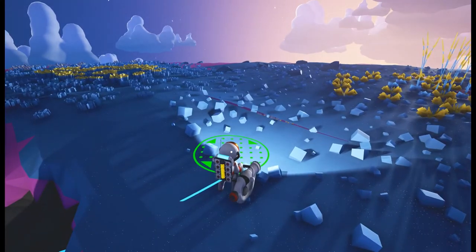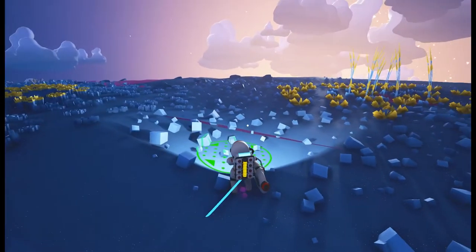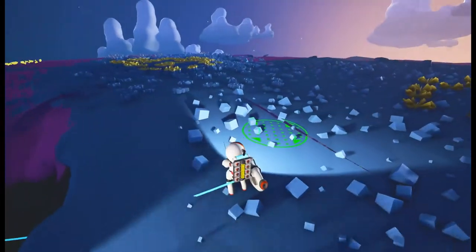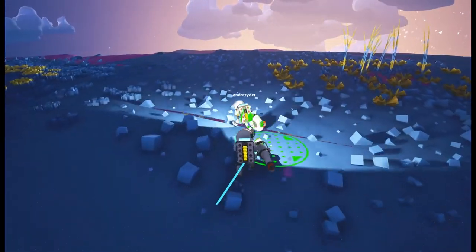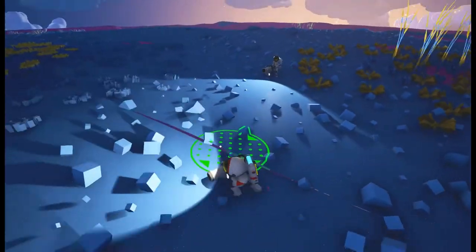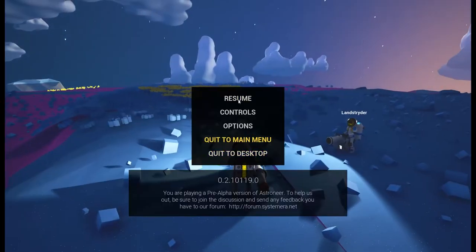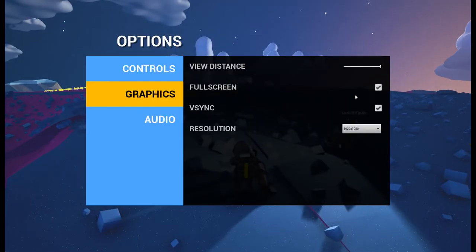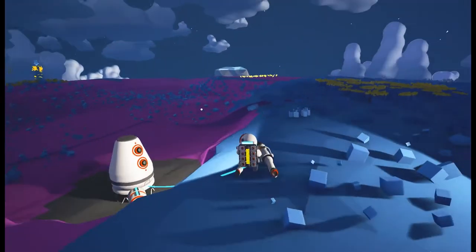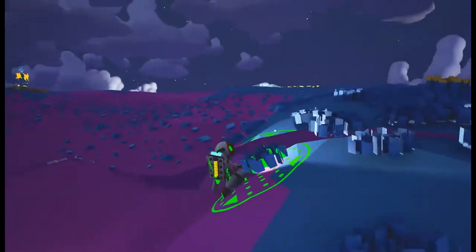I've spotted a rip in the world here — these two faces don't join up very well and I can see underneath the world. Turn your graphics up. Looks like I might have to. Let's see what my graphics are at. No, I'm at full — everything that can be turned up is turned up. Which is horrendous, I just have to see it. You are going to have to see it because there's another one right here.